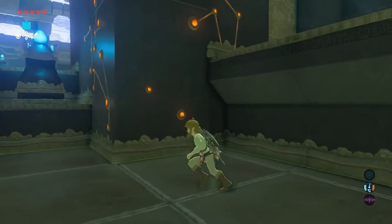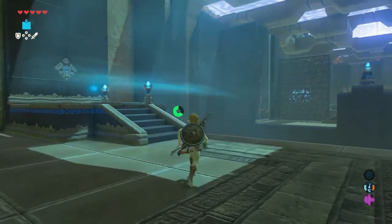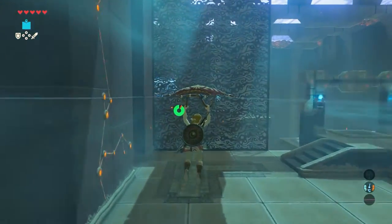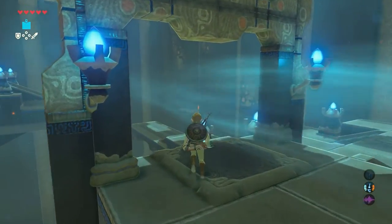Now jump off and head left. Go stand in the airflow, jump and glide to the other side. When we land, walk towards that other platform.